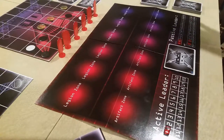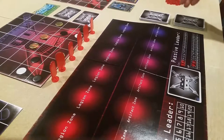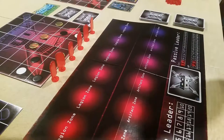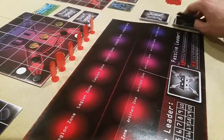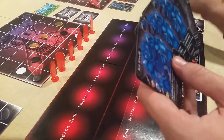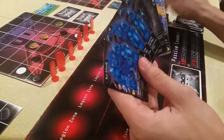The first thing you are going to do is draw a combination of cards from your resource and/or unit deck. The total number of cards that you draw will equal 5 plus 1, to get you to 6. I will draw 4 cards from my unit deck and 2 cards from my resource deck.